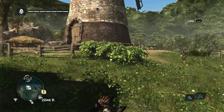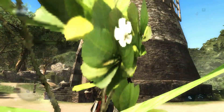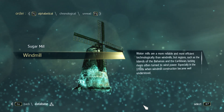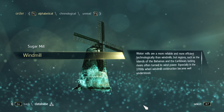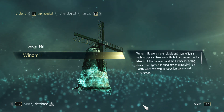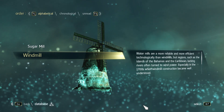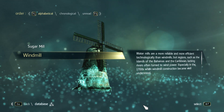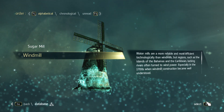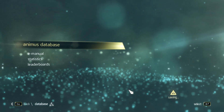After a while of collecting, we can head to this windmill, which incidentally has a database entry attached to it. Water mills are a more reliable and more efficient technology than windmills. But regions such as the islands of the Bahamas and the Caribbean, lacking rivers, often turned to wind power, especially in the 1700s when windmill construction became well understood. Interesting.